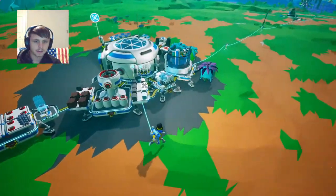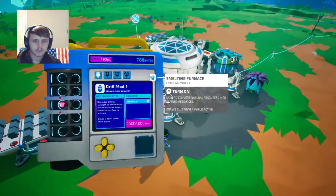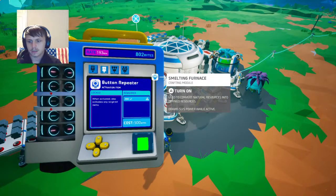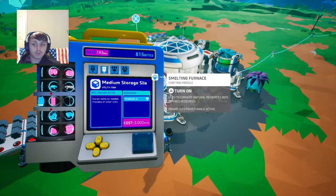So we got enough items right now for research. We're going to go ahead and turn this off so that way that saves some power. What else can we do here? So we got our drill mod. I want to get the medium storage silo, but that takes two titanium and we can't get that yet because we've got to go to a different planet to get titanium.